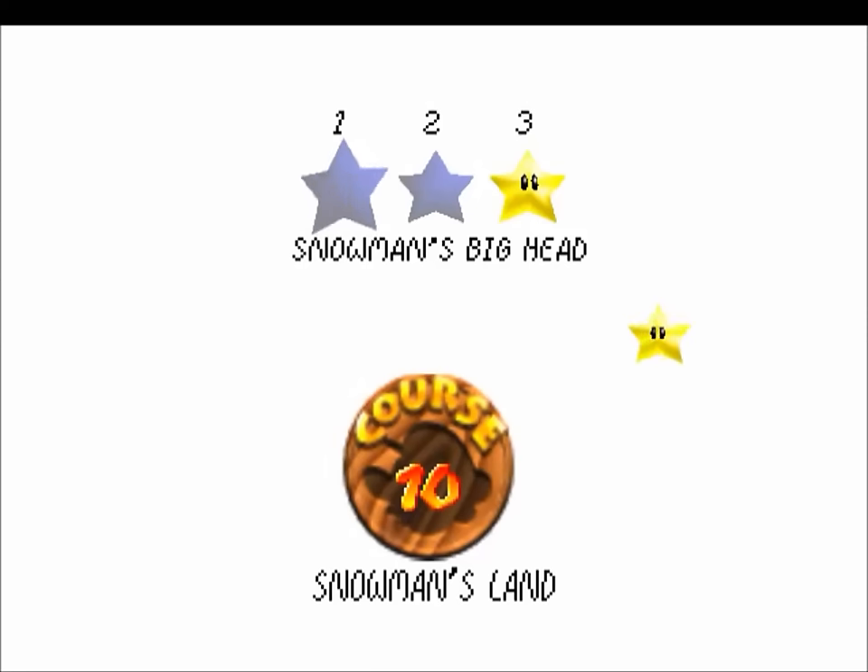Using this technique, you can achieve any coin record you want between zero and 255, so long as that course has an infinite coin glitch. Since I have a record of zero for this course now, it looks like I've never even collected a coin here, despite that I have the 100 coin star.